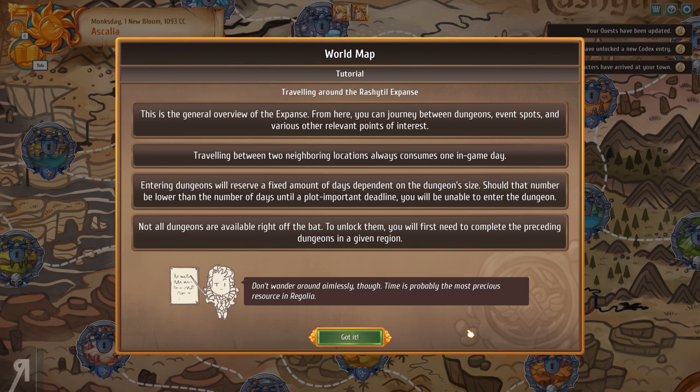This is the general overview of the expanse. From here you can journey between dungeons, event spots, and various other relevant points of interest. Traveling between two neighboring locations always consumes one in-game day. Entering dungeons will reserve a fixed amount of days dependent on the dungeon size. Should that number be lower than the number of days until a plot-important deadline, you will be unable to enter the dungeon. Not all dungeons are available right off the bat — to unlock them, you will first need to complete the preceding dungeons in a given region.